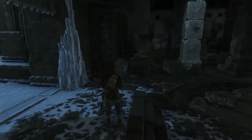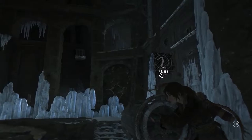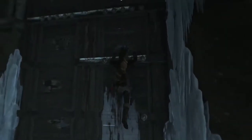Once in the tomb, you'll encounter two cranks. You'll want to use the crank closest to the tomb entrance to raise the counterweight. Once the entrance is closed, you'll be able to climb up on the door to gain access to the neighboring room.